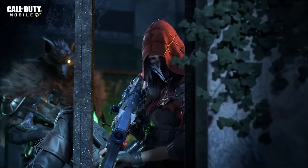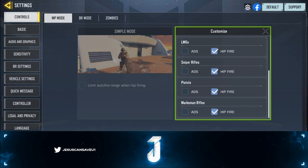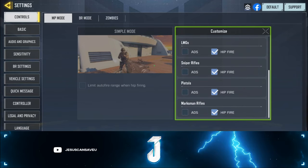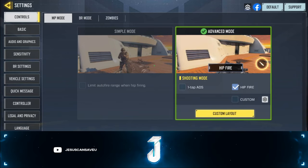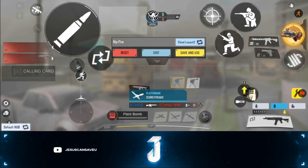We're covering the best settings in 2024 for Call of Duty Mobile. Starting off with your controls, go to HUD and check everything off as hipfire — unless you're an ADS player. I personally prefer hipfire, and so do most professional players. Under custom layout, here's my HUD.